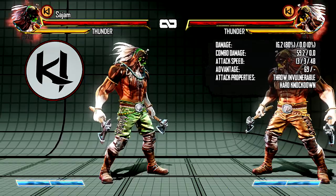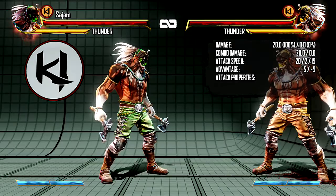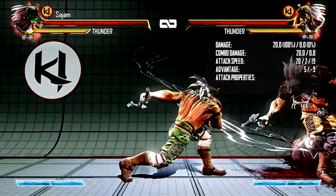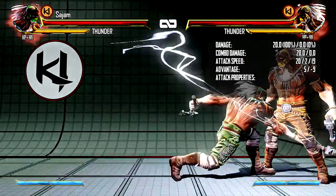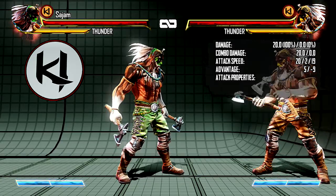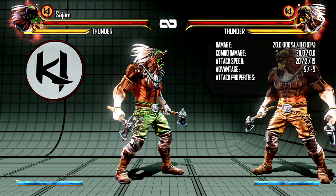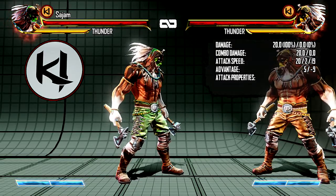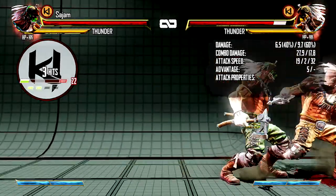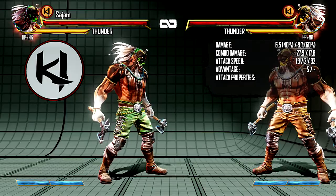He has this quarter circle back kick move where he kind of jumps back with a low starter. The really nice thing about it is that it moves him back so much that it's hard to poke him — if you stick out a normal when he does this, you take a lot of damage. It's sort of like Dudley's short swing blow from Street Fighter — similar to it. It moves him back and he can start a combo off of it, do auto doubles and everything. So it's a really good move to throw out in footsies and to use in combos.